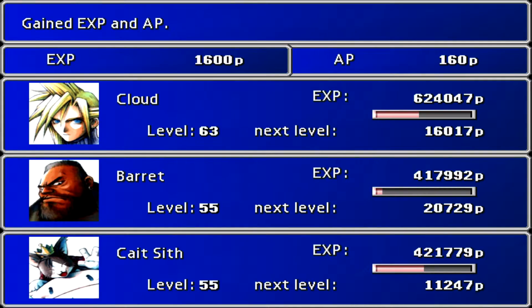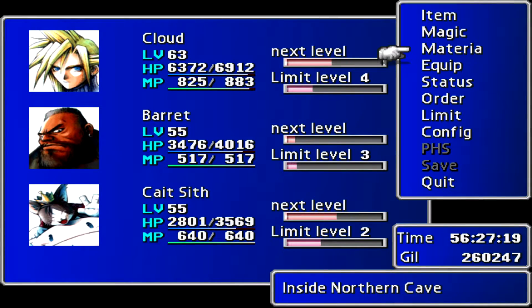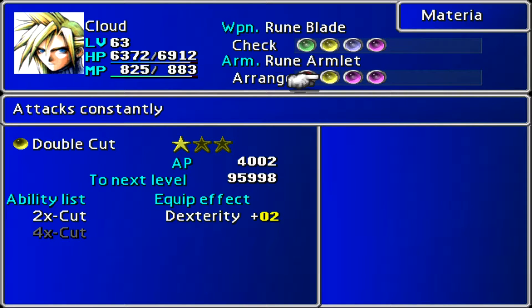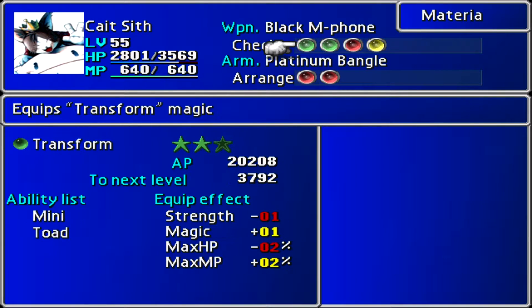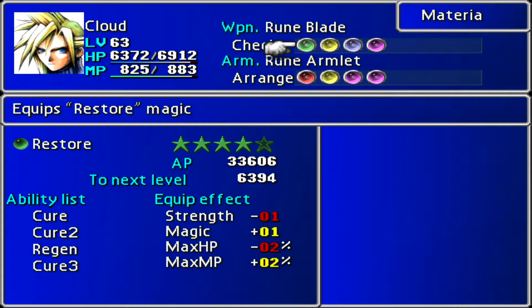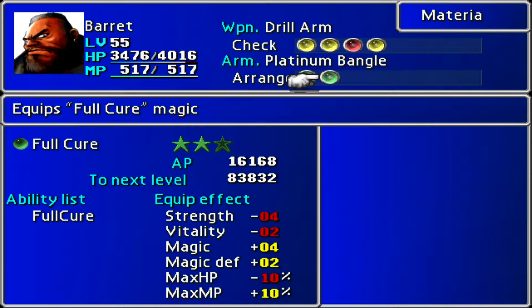Lots of material leveling up. So all restore — HP and MP plus, 40% now on those. Was it Restore or was it Revive? It's a full character — something leveled up. Nobody has Restore so it must have been Revive. Actually, Cloud does have Restore. What ranked up on him? It might have been Full Cure, but maybe not. Sense maybe, or maybe Titan.